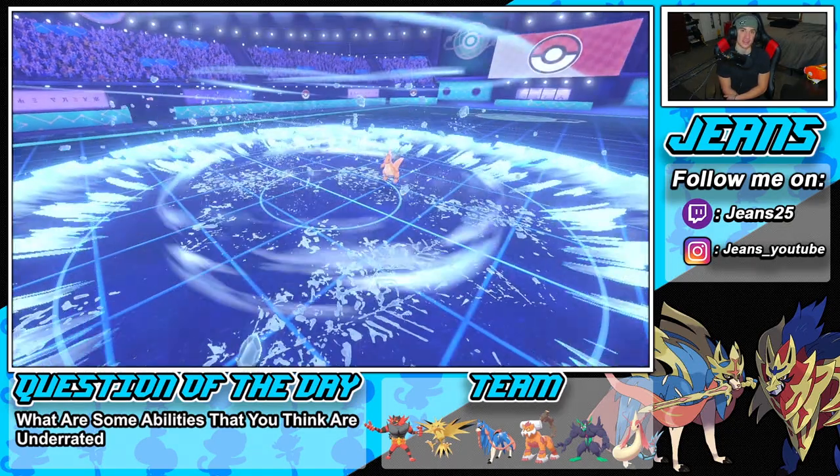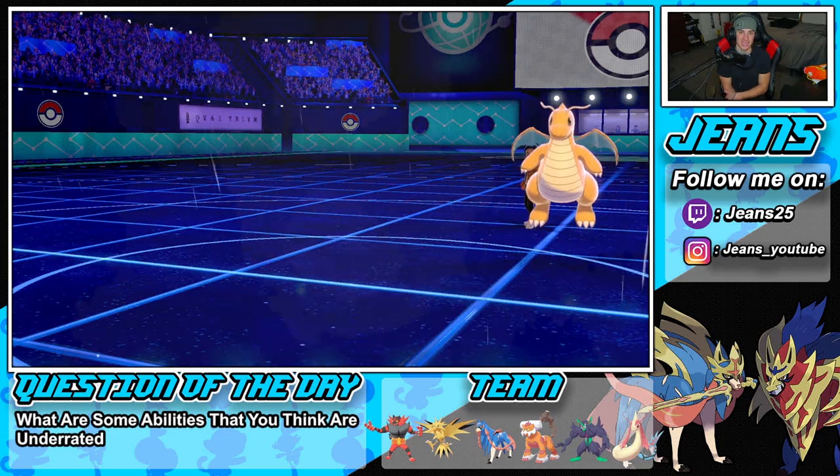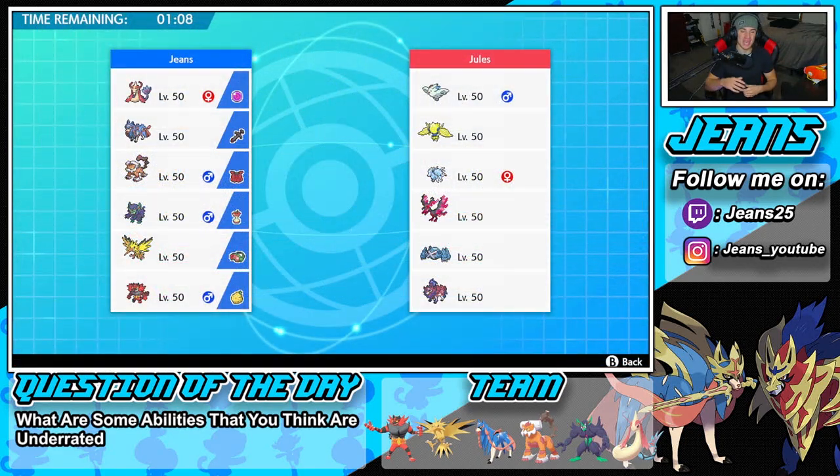Great first battle! We got Grimmsnarl out there with a few good Sucker Punches, picked up two KOs, saved Milotic for the back-end Dynamax, and grabbed the win. Battle of the centuries for our next one — we got a Zacsian team versus his Zamazenta team.